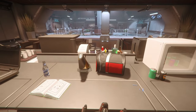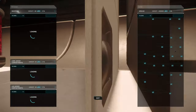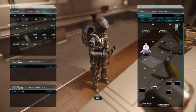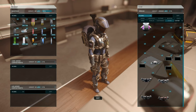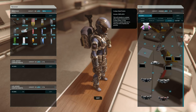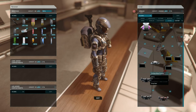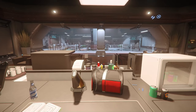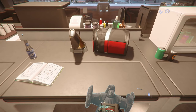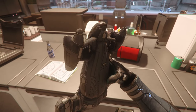There are actually two more plushies to look at: the Cutlass Blue and the Cutlass Steel plushie. Each of those will be available on the subscriber store. Let's have a look at the Cutlass Blue plushie — there we go.